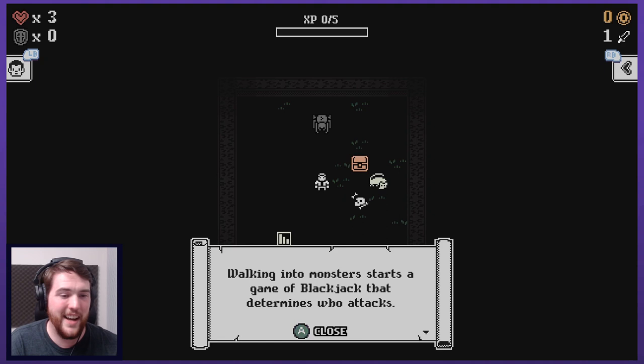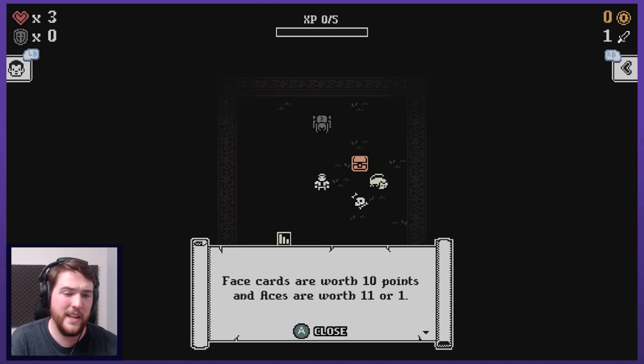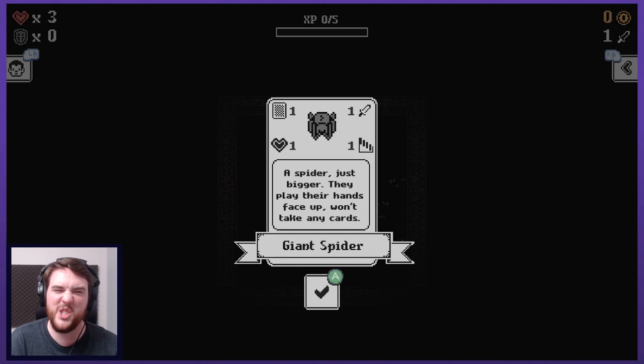Walking into monsters starts a game of Blackjack that determines who attacks. Select a card to add it to your hand. Tap away from the cards to stay. Get as close to 21 as possible without going over. Face cards are 10, aces are 11 or 1.